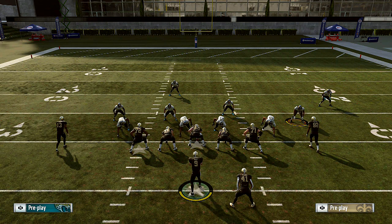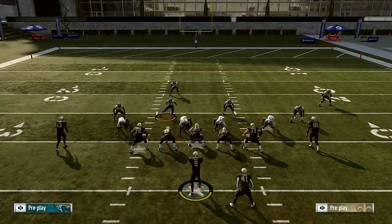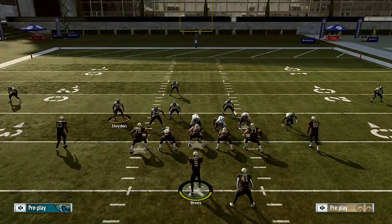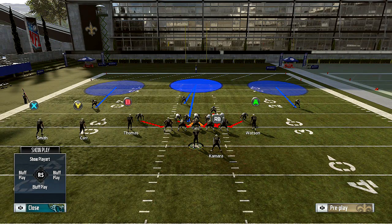Second and long — like second and 16, second and 17. Now he's scared of the blitz and he's going to block his running back. What I'm going to do is come out in this blitz: baseline, pinch the D-line, crash them down. Move Hayden down right here, come with my user on a blue, and hold the right trigger.